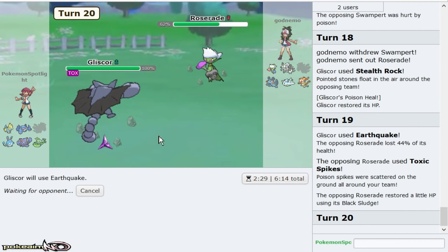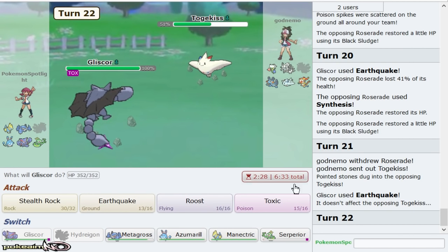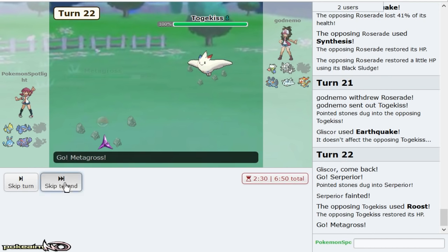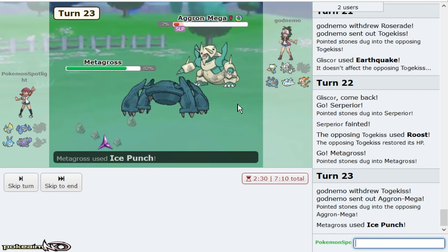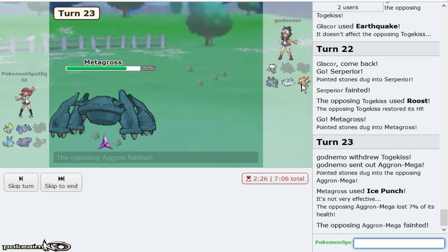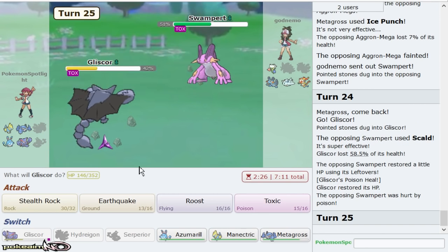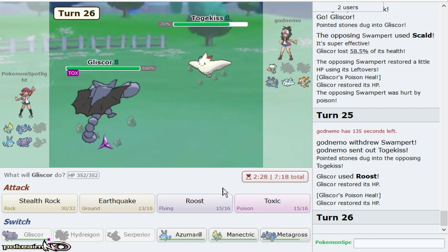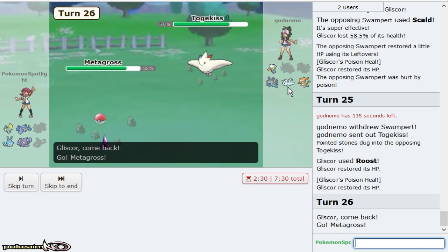Roserade is not going to appreciate these Earthquakes at all. I'm assuming it's Scarf Toxicroak — I'm not even sure. You're still not taking these that well, period. I'll just sack Suicune here. Aqua Jet, Aqua Jet, Aqua Jet — you can Roost, that doesn't matter. Metagross comes out, I just Ice Punch because it hits Swampert a little bit harder. Aggron is going to be sacked. Swampert comes out — not an issue because my Gliscor eats Scalds for days. Manetric is going to be the mon that cleans up in the late game no matter what.